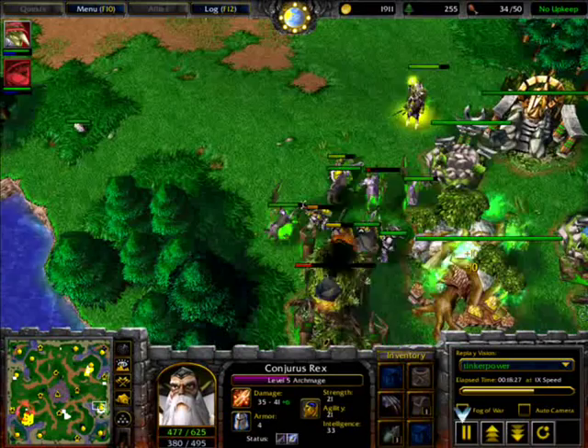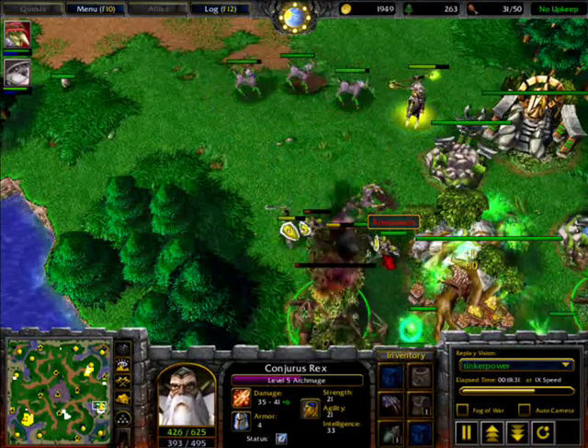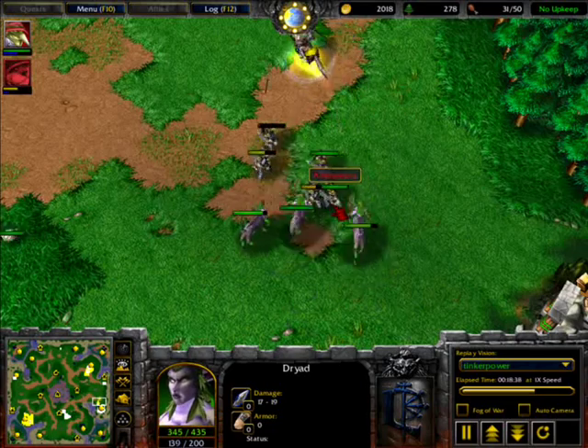The Footmen are on defend mode — Defend mode is a very imba ability. The piercing damage is reduced by 30 percent, so very less damage is done to the Footman by piercing attacks.